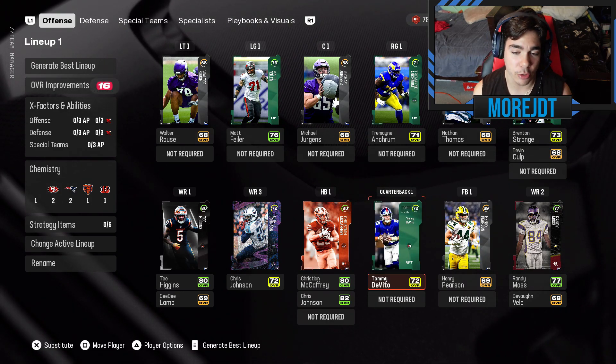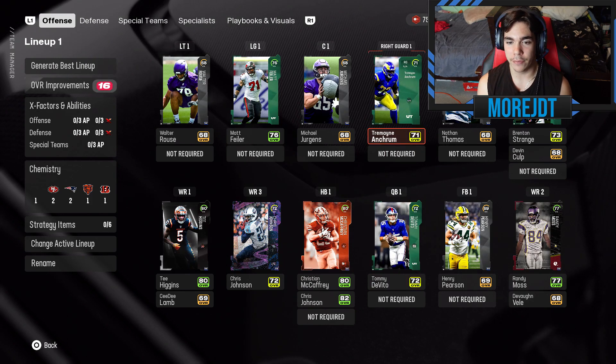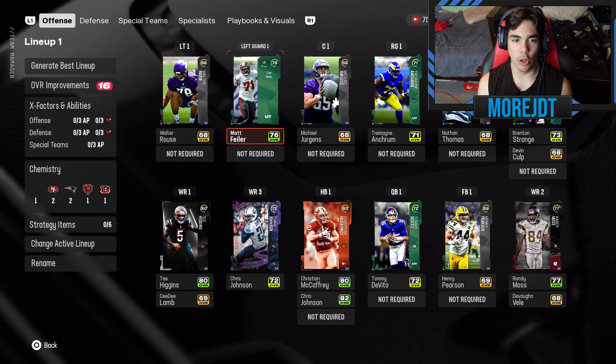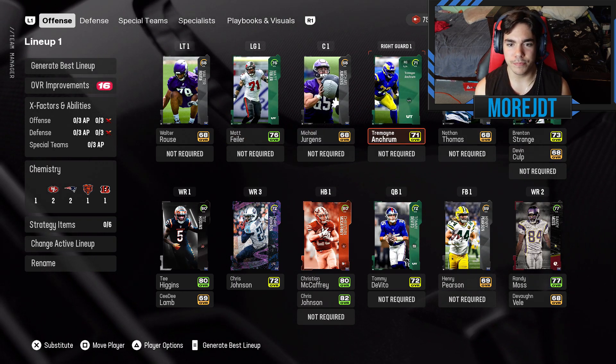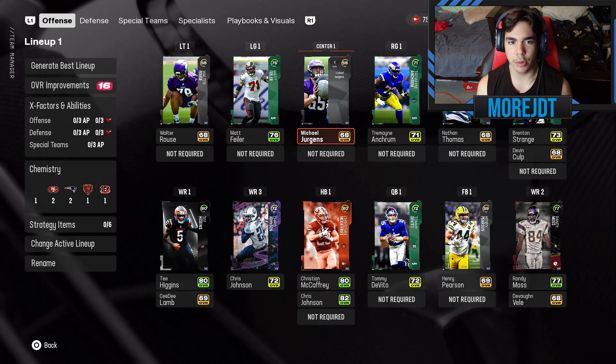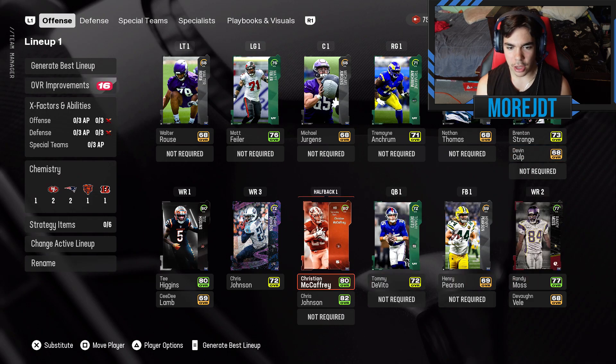I think we just need a good or decent quarterback to at least sling the rock, and Tommy DeVito is that. He's the only player I actually did buy off the auction block — everybody else I pulled. We have Matt Feeler at left guard, Anktrum at right guard, so we have two guards. The rest of the line is looking pretty bad, and we have Brenton Strange at tight end.